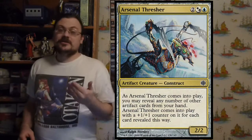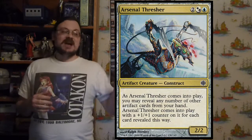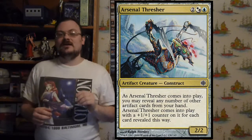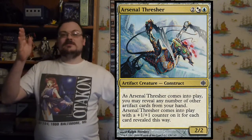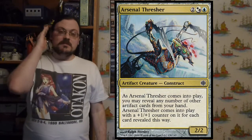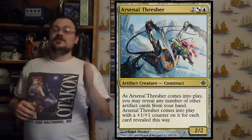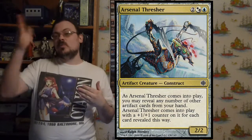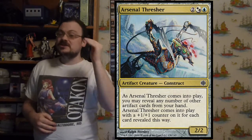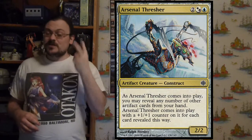Alara Reborn reintroduced hybrid mana, but this was the first time hybrid mana was placed side by side with regular colored mana. Always in this case it would be the center mana of one of the shards, and then the two allied colors of the shard would be the hybrid mana. So for example, Bant would be white, while green and blue would be the hybrid mana combination next to it.